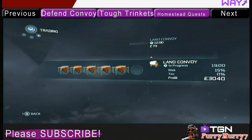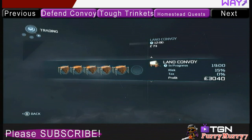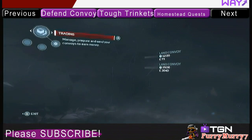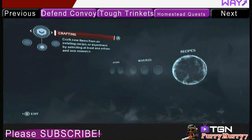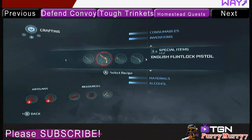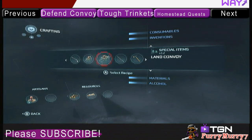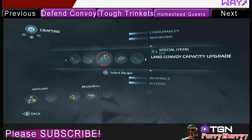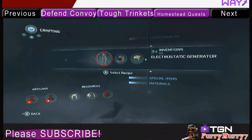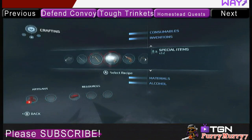Now when you first get your accounting book, you're only going to have one land convoy. You can get up to three land convoys if you want. All you have to do is go back to crafting, and you can craft more convoys. Go scroll down to the special items and scroll until you see land convoy — that will allow you to get up to three land convoys.